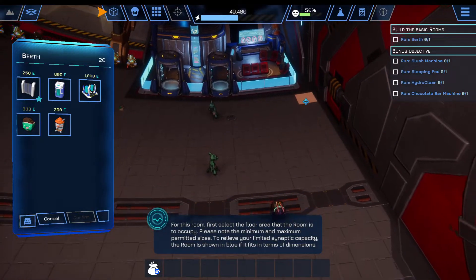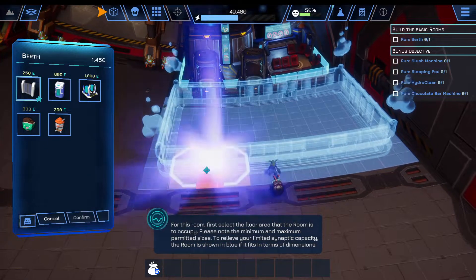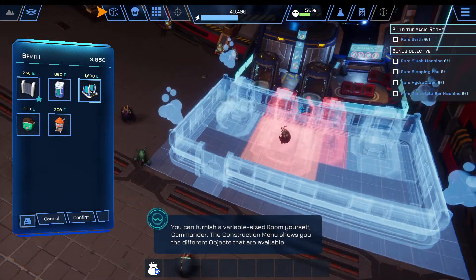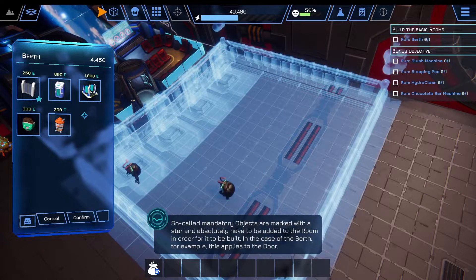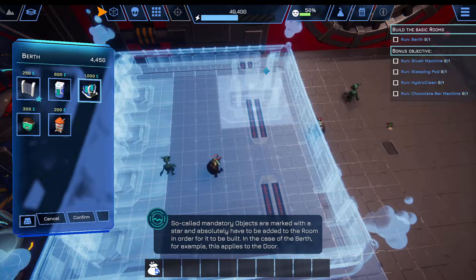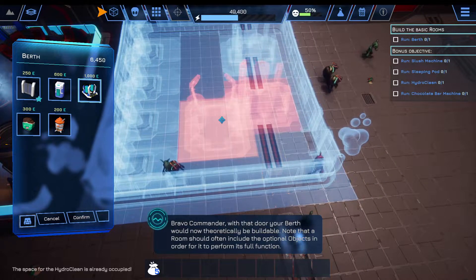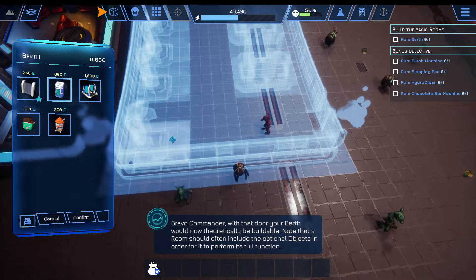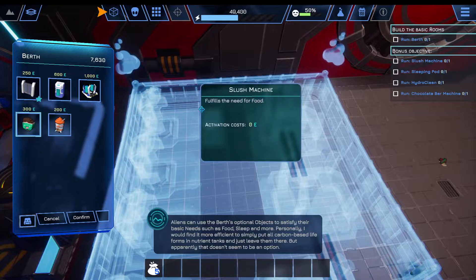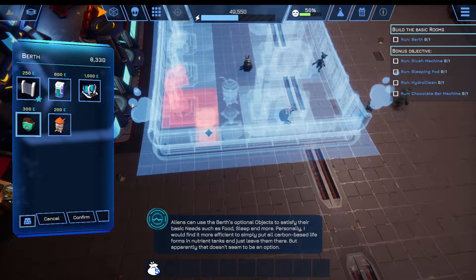[In-game]: For this room, first select the floor area that the room is to occupy. Please note the minimum and maximum permitted sizes. To relieve your limited synaptic capacity, the room is shown in blue if it fits in terms of dimensions. So-called mandatory objects are marked with a star and absolutely have to be added to the room in order for it to be built. In the case of the berth, this applies to the door. Personally, I would find it more efficient to simply put all carbon-based life forms in nutrient tanks and just leave them there. But apparently that doesn't seem to be an option.